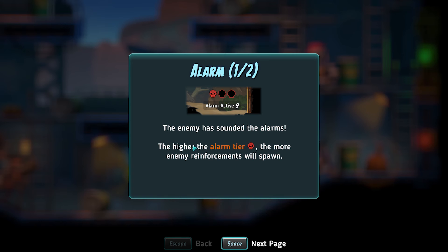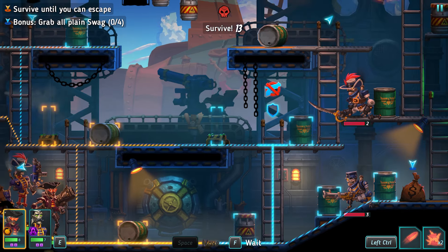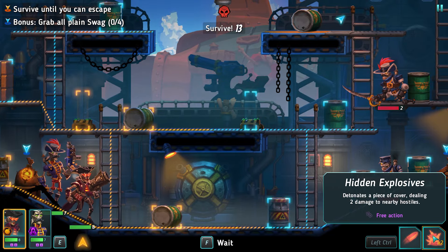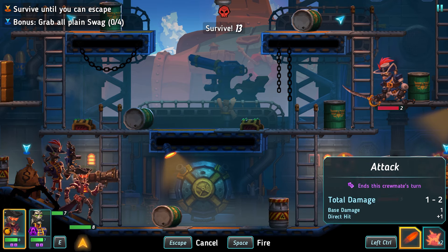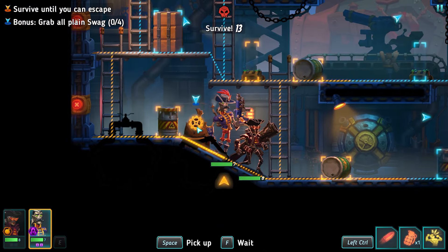Let's have a look at the alarm — the enemy has sounded the alarm. The higher the alarm tier, the more enemy reinforcements will spawn. In some missions the alarm tier will increase over time, shown with the number below that ticks down every turn. Doesn't seem to be the case this time. We've got explosive bot — she's got hidden explosives, times two per weapon, as a free action. Detonates a piece of cover. I guess we'll try and shoot this though — destroy the cover. Didn't do much damage to him unfortunately.